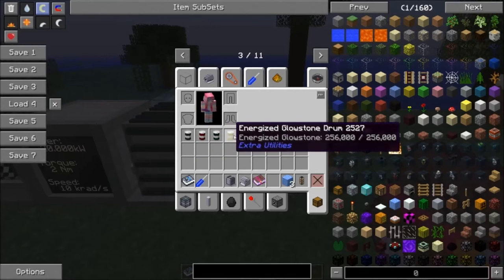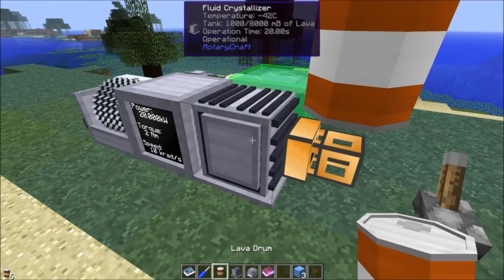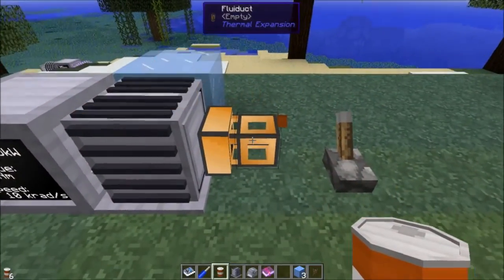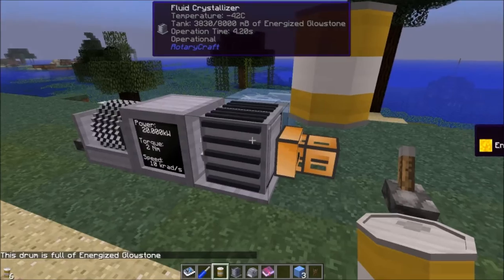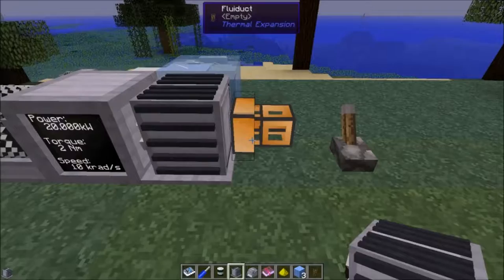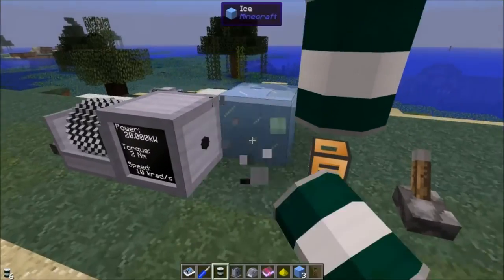You can take any of these liquids and put them in and you will get something out of it. If I put lava in here, we get smooth stone — probably the most roundabout way to get smooth stone, but it goes. Energized glowstone — it should be pretty obvious — gives you glowstone dust. Resonant ender gives you ender pearls. So that's nice.